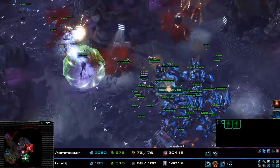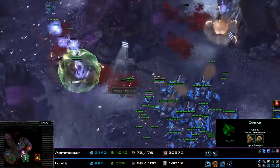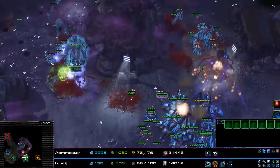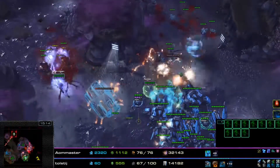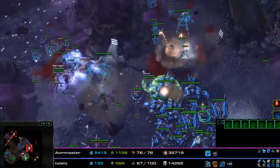Nova has already sieged up with a bunch of Siege Tanks and some Spider Mines to handle this wave. Hybrids have started to spawn, but there are a bunch of Spider Mines and these hybrids get instantly shredded by whatever is there, as well as Nova in the front.